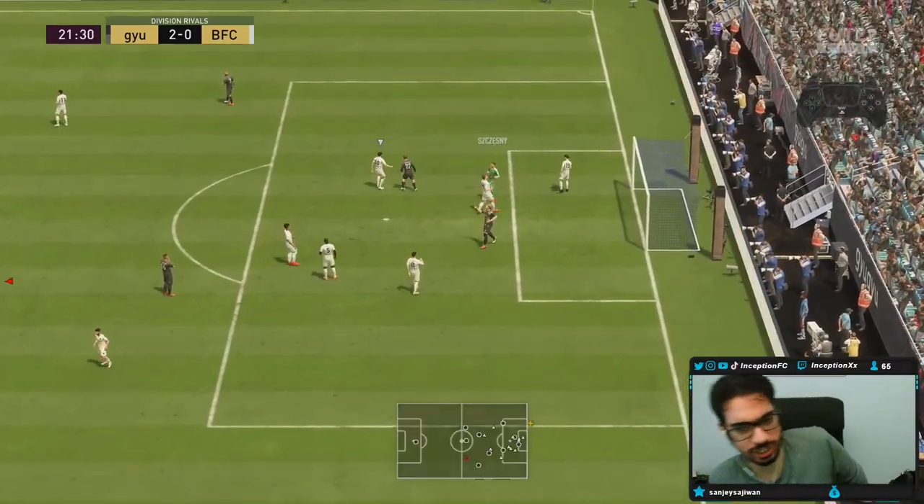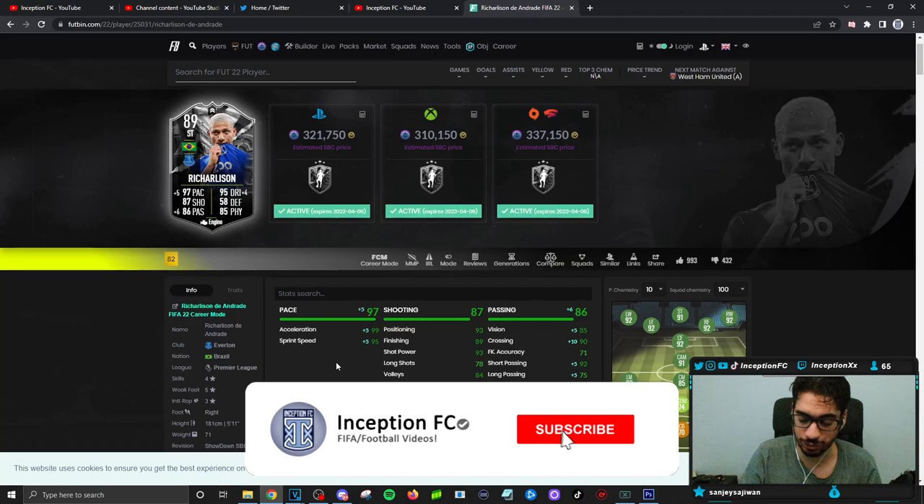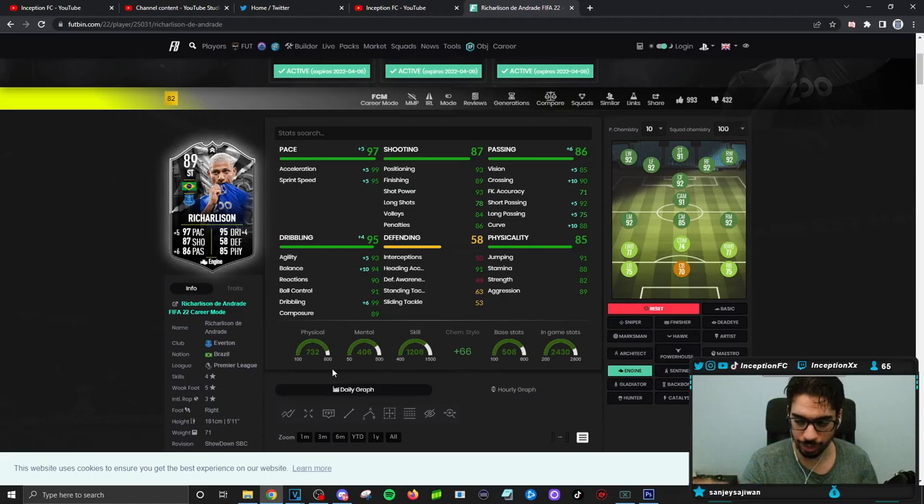Final verdict on the new Richarlison card. In regards to how this card performs in game, just like most physical-oriented cards, you have to give him the Engine chemistry style. From these selections, I'll be honest — I enjoyed using the Weghorst card more than this card, not because one is strictly better, but because Weghorst brings a new play style and feels unique due to how strong he is. If comparing which I enjoyed most, I'd go with Weghorst, especially with someone next to him with the right attacking AI.